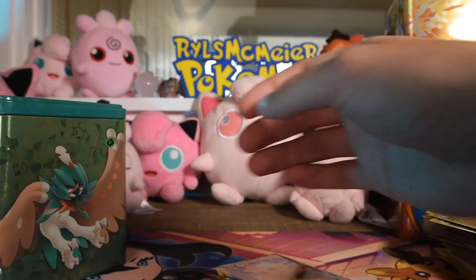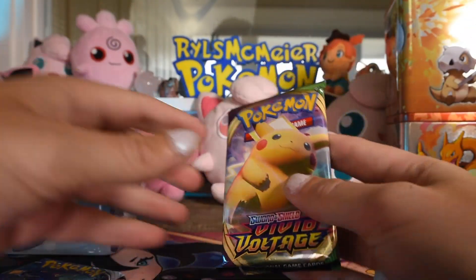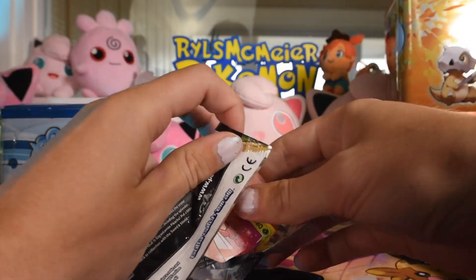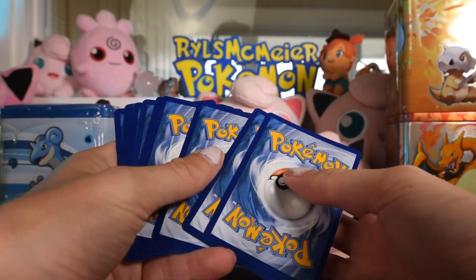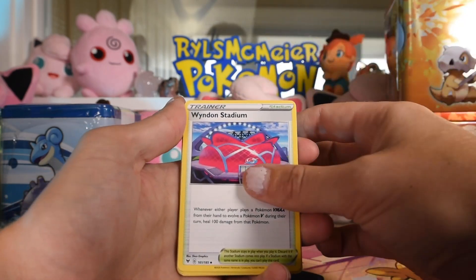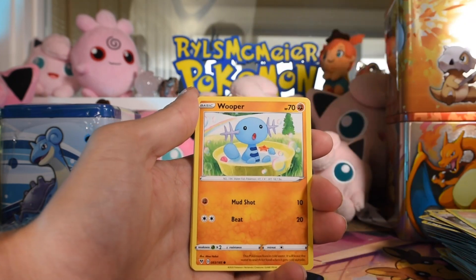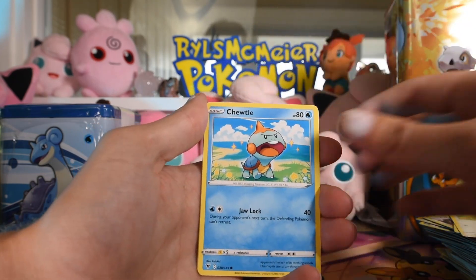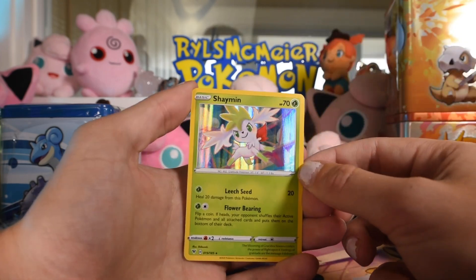We'll do the same pack order. There's the code for the online Pokemon Trading Card Game — didn't they just change it? Widen Stadium, Zebstrika, Excadrill, Yanma, Wooper, Pincurchin, Cradily, Samurott — that's a rare reverse and a Hollow Shaman. Not a Rainbow Pikachu.